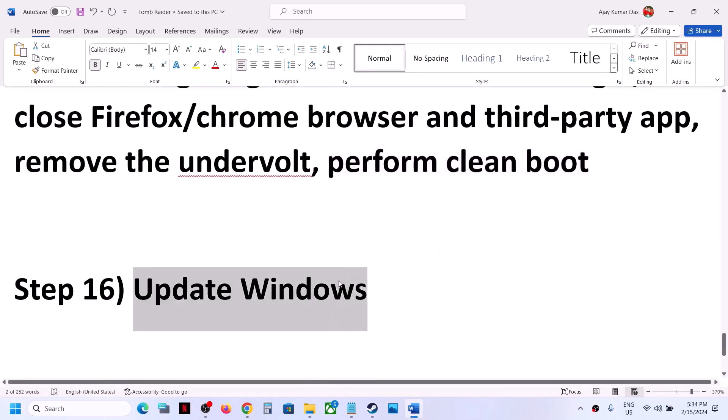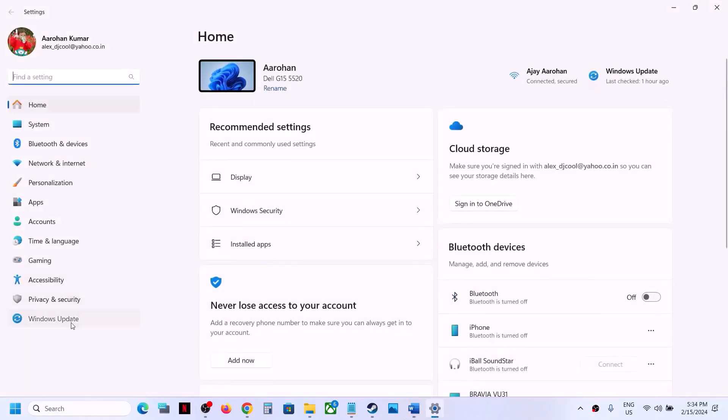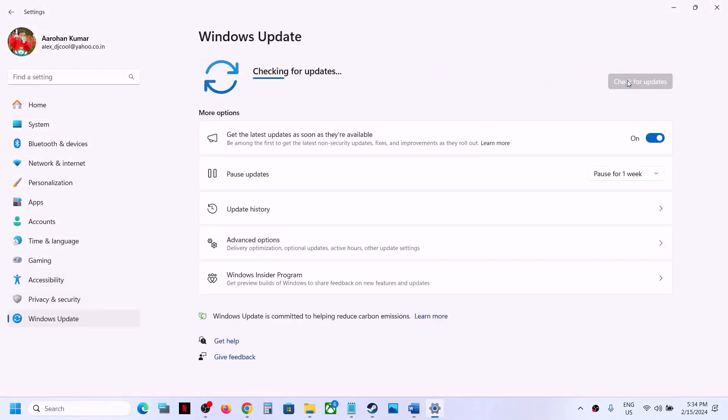The next step is to update Windows to the latest version — this is important. Go to Windows Update and click Check for updates. Once all updates are installed, restart your computer — restart is a must — and then launch the game.